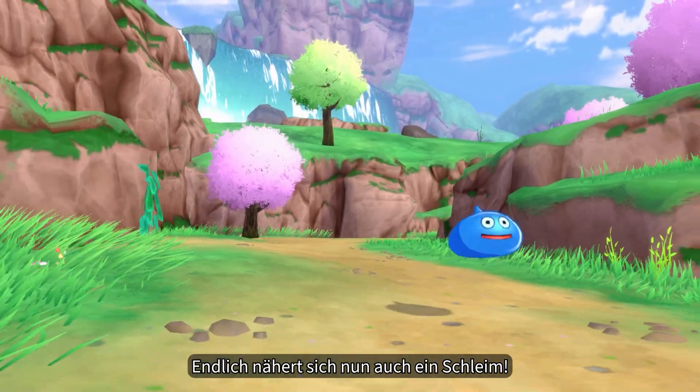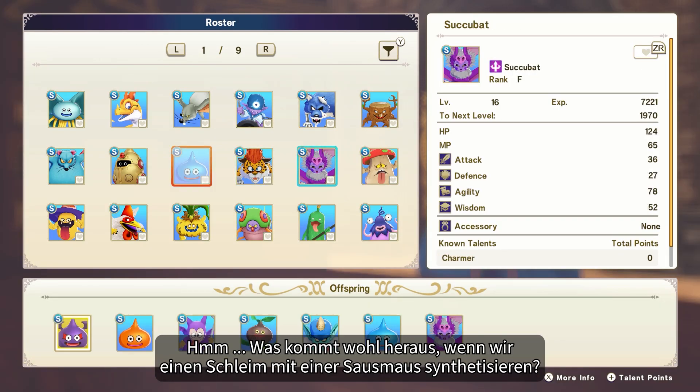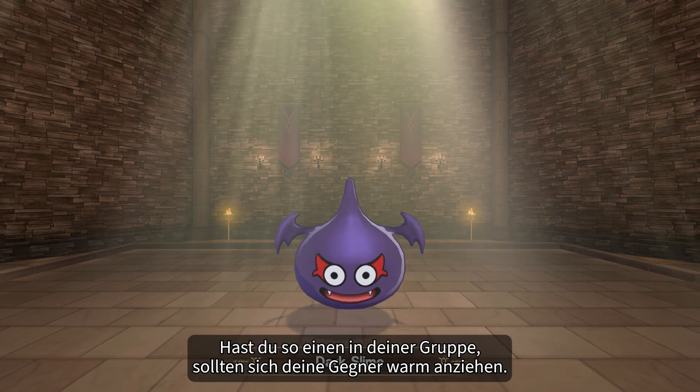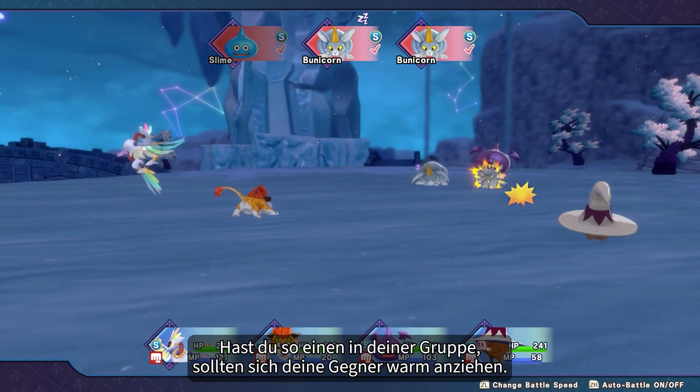At last, a slime draws near. Say, what do you think we'd get if we synthesized a slime with a succubat? Well, let's find out. Aha! It's the devilish dark slime! With one of these in your party, enemies will need to prepare for a terrible slime.